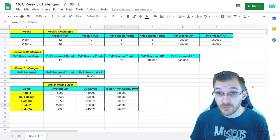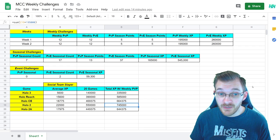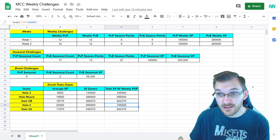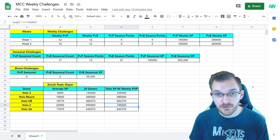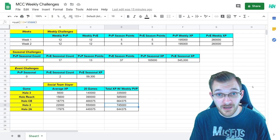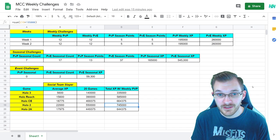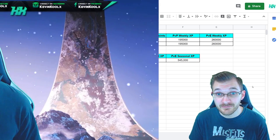If you want to grind out seasonal points to unlock items within the season pass, you might want to jump on and play some PvE stuff. It all kind of depends on how you want to play the game — especially if you're in tier 4 and above — you might want to focus on the PvE side of things, because it's quite a grind to get through just the PvP XP gains for your seasonal points to progress through that system in a decent amount of time.